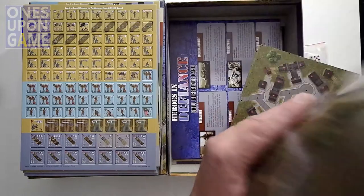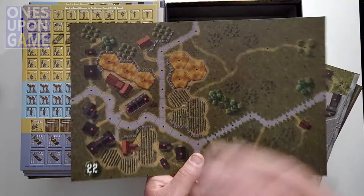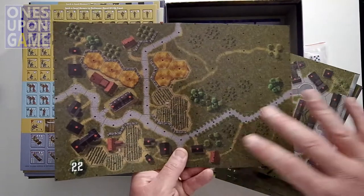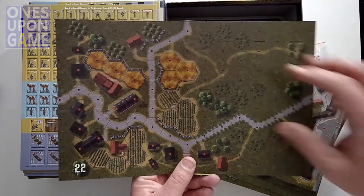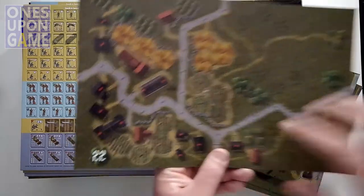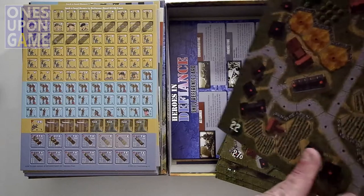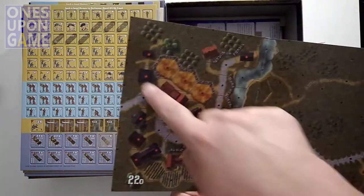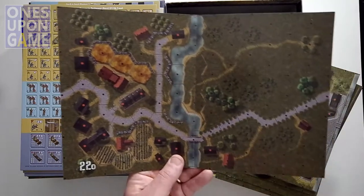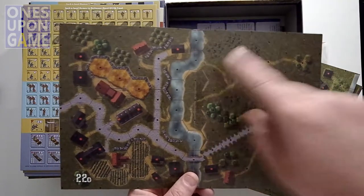Map 22-0. In a lot of cases when it's double-sided, it's the same geographic area with some structural changes. So you've got these fields on one side, but later in the year there's a river running through it — it looks mostly the same but now a river runs through it.